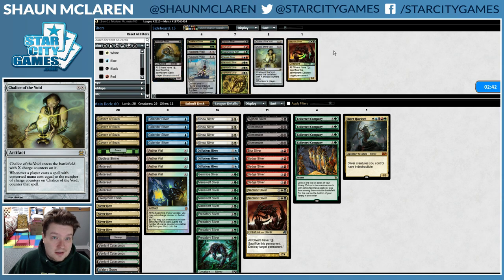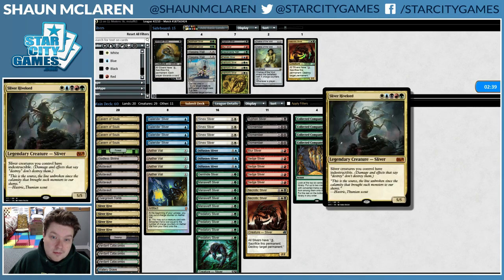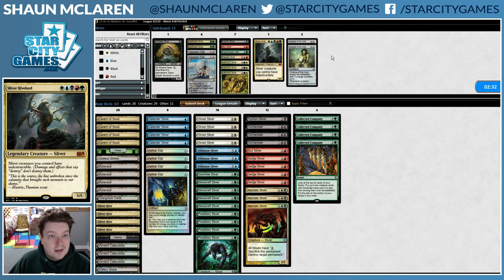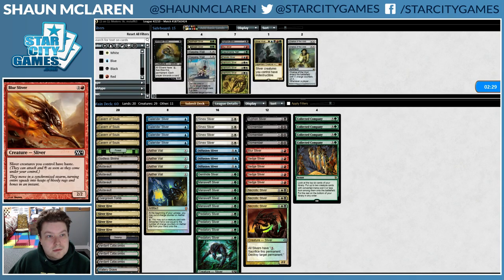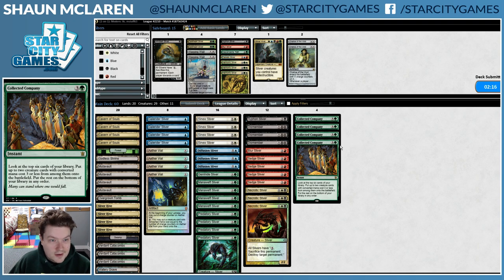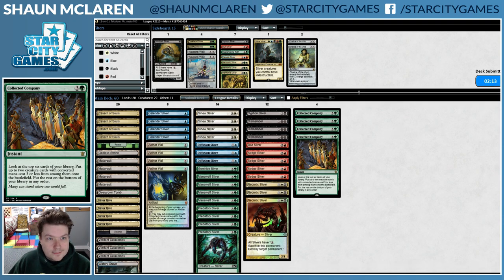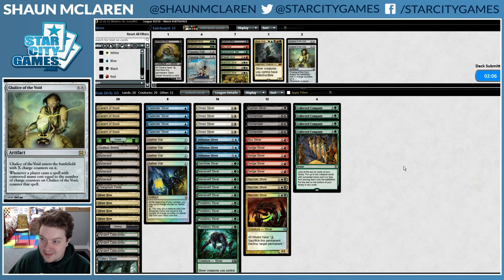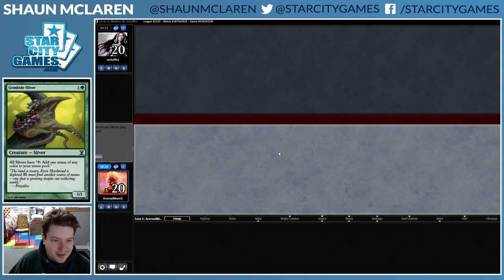Changes for the sideboard. Probably Sliver Hivelord is just not worth it considering our opponent has Path. Necrotic Sliver seems alright though. This also makes our Collected Companies just a little bit better. This is actually really fun playing with Slivers, even that game where I had two Aether Vials and they both went bye-bye immediately.